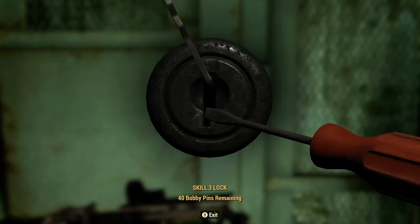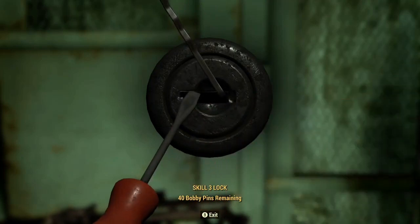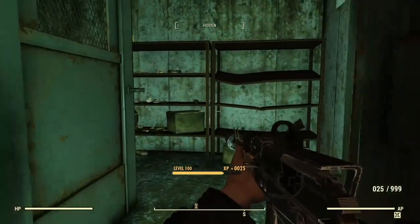If you have the points you can use the legendary card to boost your lockpicking skill, or if you're lower level you can always ask a friend to unlock the door for you.